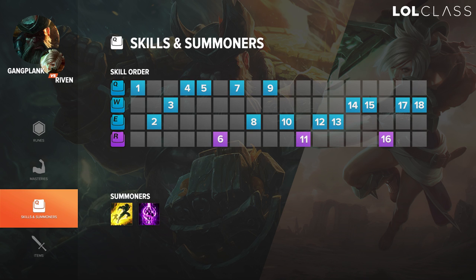For skill order on Gangplank, when you're doing double jungle you should start E and put the barrels early. And if you're going into lane early, you want to start Q. Generally, you max Q and then E and then W. As for the R upgrade order, you want to get the rapid fire first, then the big cannon, then raise morale. The reasoning is the rapid fire damage is more sustained and consistent, while the big cannon is just one big cannonball that does 300% damage, which is good but not as good as the rapid fire.